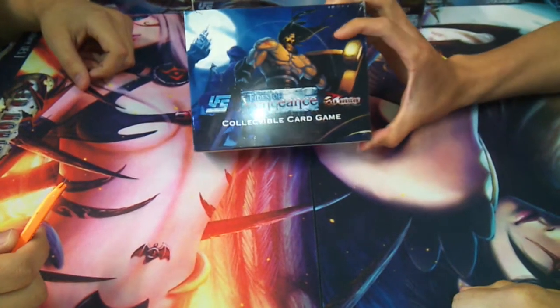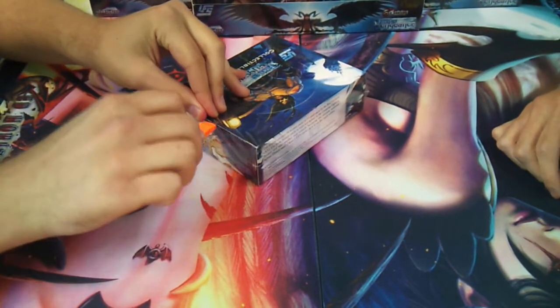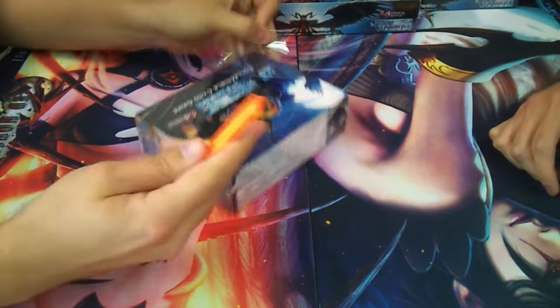Opening the first box of Red Horizon Tides of Vengeance. Here we go — it does exist! How do I do this? It's the best method — now you know, from the internet: box cutter.